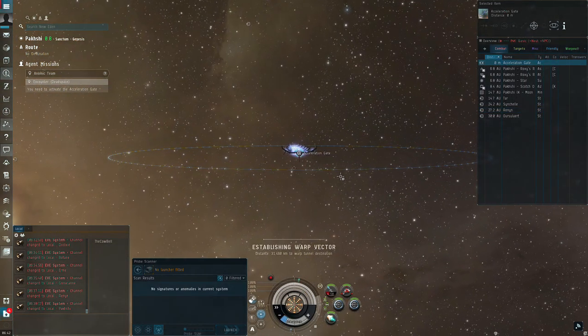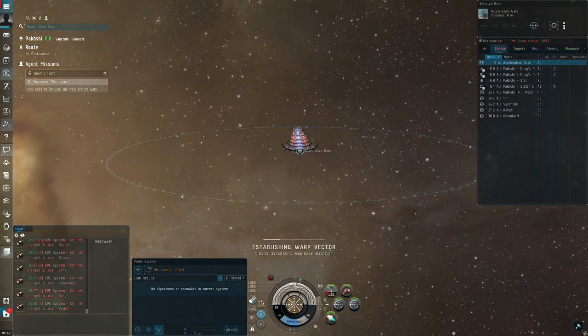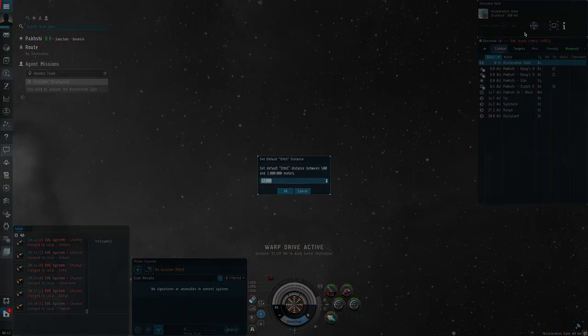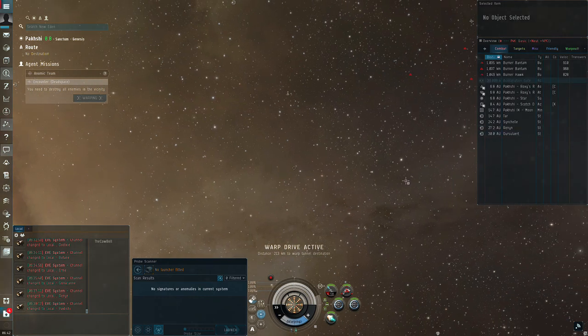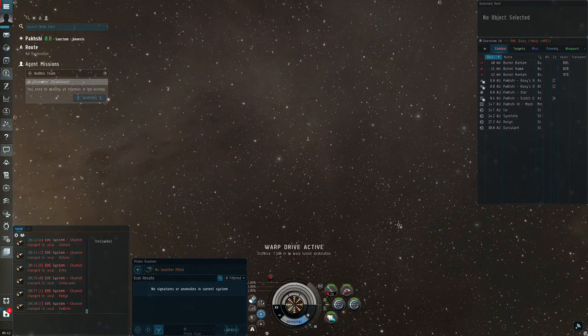Hey guys, today we are doing the team burner missions. This covers the Hawk, the Vengeance, and the Enyo. These are super easy missions in a very cheap fit.